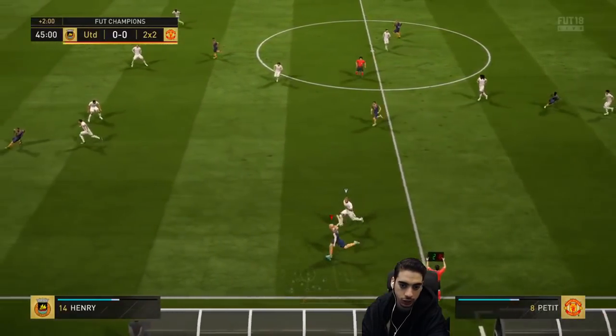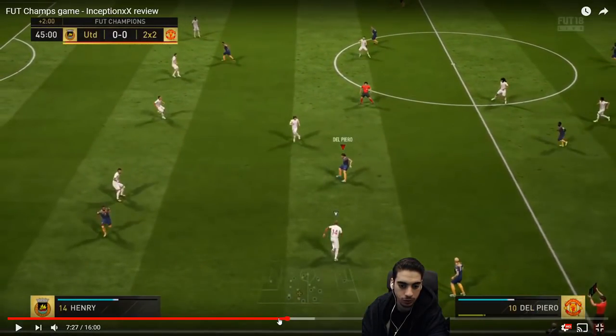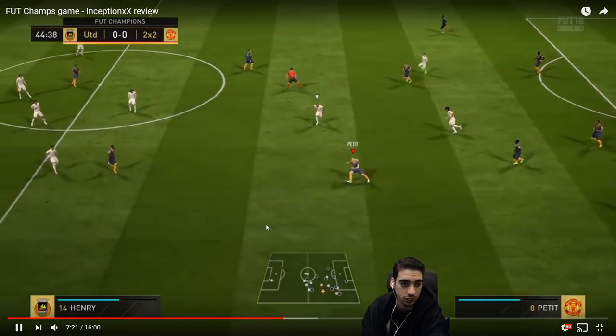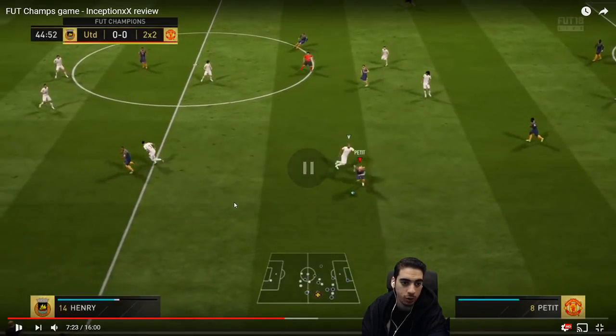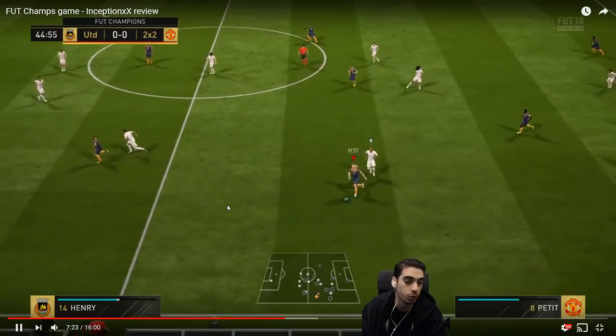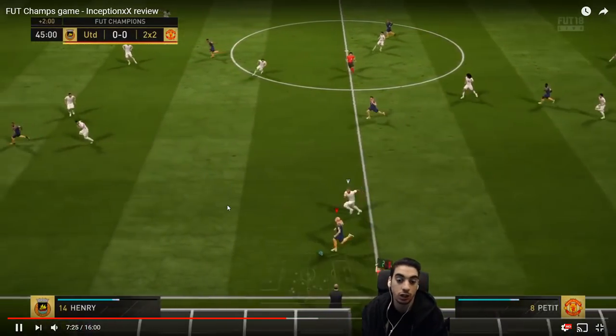Right here, your player is making a fantastic run — that's an RB+Y right away. You hold RB and then hold Y — it's a threaded through pass, so it'll push the ball really far. And because Martial's sprint speed is very good, he will catch up to it. But now it's too late, obviously. Exploit the sides — that's the formation the guy is using, the 4-1-2-2.